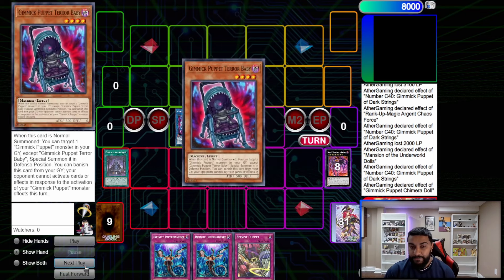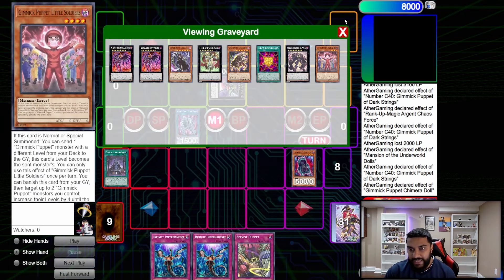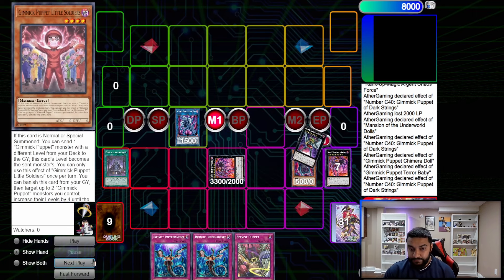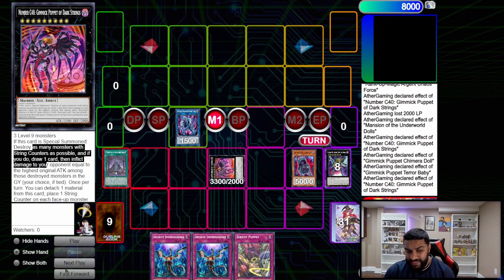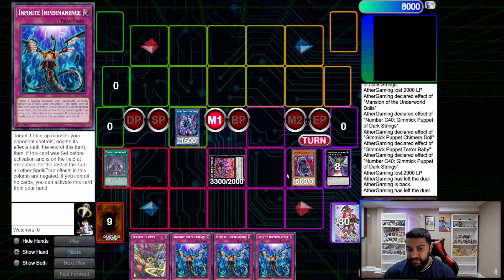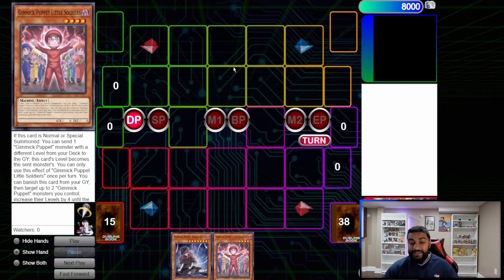Chimera Doll effect grabs us Terror Baby. We normal summon Terror Baby — and as soon as we already have this setup, we can do the FTK. Terror Baby summons out a monster, and once Dark Strings is special summoned it destroys as many monsters as possible — and if it does, draw cards. So we get the FTK and draw three cards. Even though that's our third draw, it's really good, especially if you don't want to go through to Giant Grinder. This combo is more streamlined, you draw more cards as you play, versus the first which is janky. That's the second combo — on to the third.